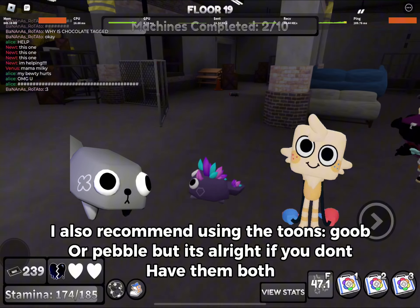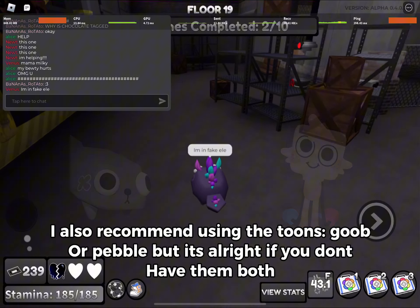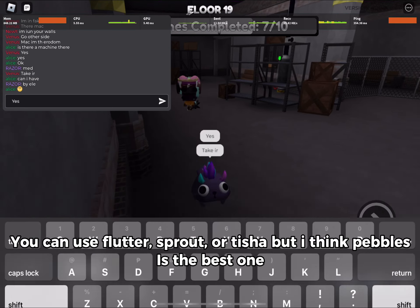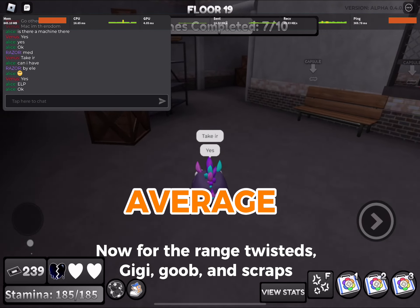I also recommend using the tunes goob or pebble, but it's alright if you don't have them both. You can use flutter sprout or tissue, but I think pebble is the best one.